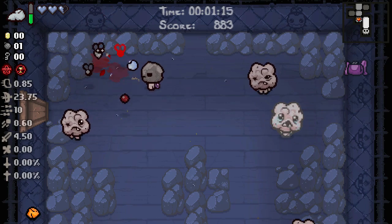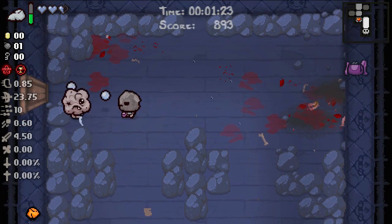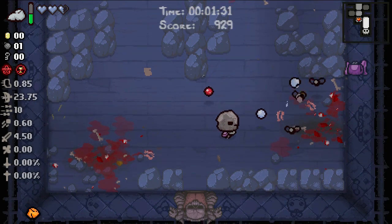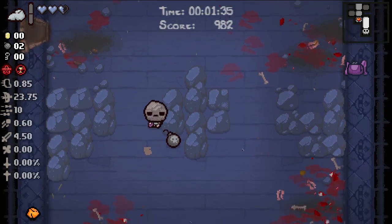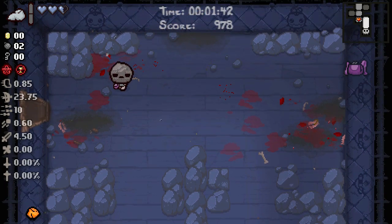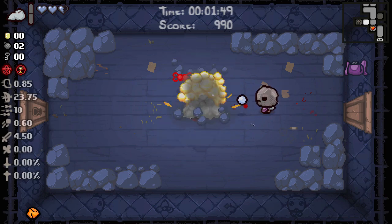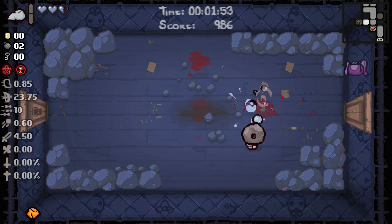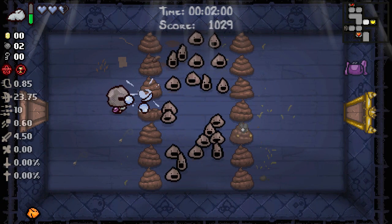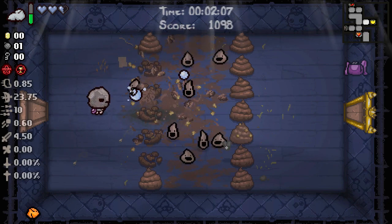So Igneous Rock means we get bombs by popping it — that seems really good honestly. We'll continue to test this and pop it the next time we get a charge. If this means we can literally get a bomb every two rooms, we're gonna be sitting pretty in terms of our bomb economy on this run. Igneous rock from a volcano — yeah, this is definitely just gonna give us bombs. I am more than okay with that.